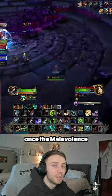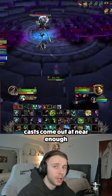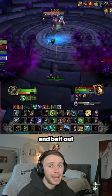It does get trickier once Malevolence and Ritual Bones casts come out at nearly the same time, but as you learn the timings of the fight, you can stay back and bait out the Omen of Death before moving through the wall with your group.